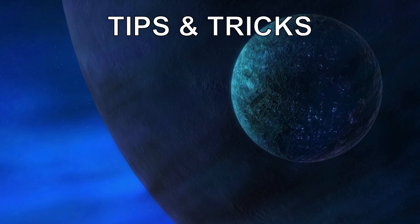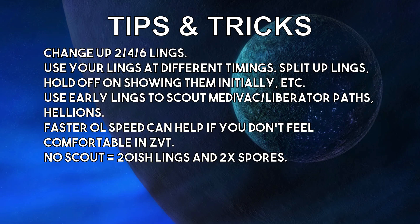On to the tips and tricks. You can change up the amount of lings you get in that initial build. We got six lings here, but you'll see other pros do two or four. Use your lings at different timings. Split up your lings — two go into the Command Center and then four just stick around, or vice versa.